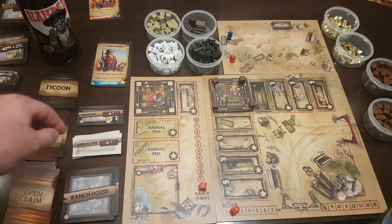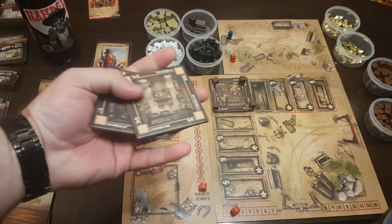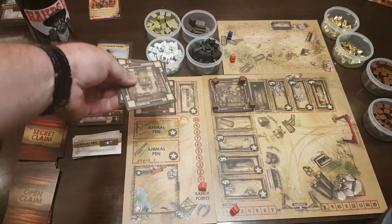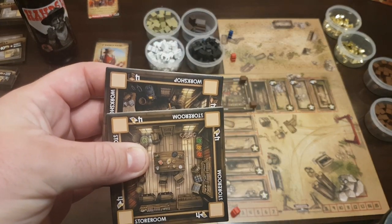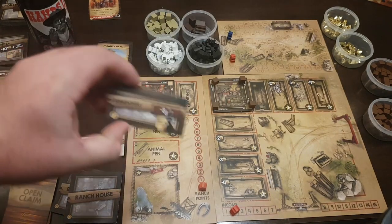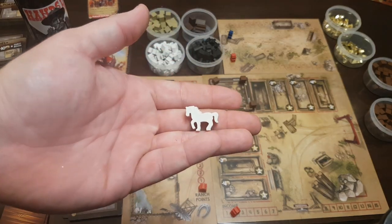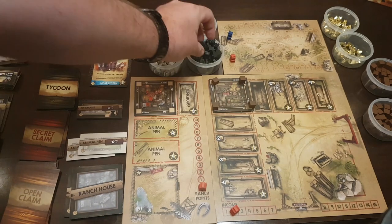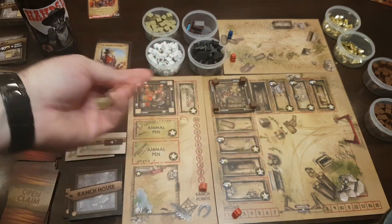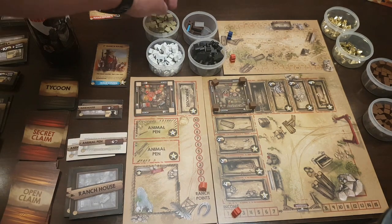Each player is also dealt two random ranch house tiles — there are eight total, so two per player — which can only be placed on the ranch side of the board. I received the storeroom and the workshop. You're also dealt two additional animal pens, a bunkhouse, and there are little meeples representing horses, cows, and water troughs, along with a differently colored building block used exclusively for ranch tiles. Each player starts with 12 of these ranch building blocks.